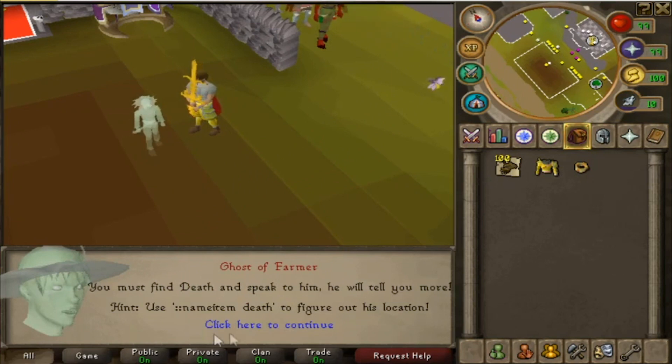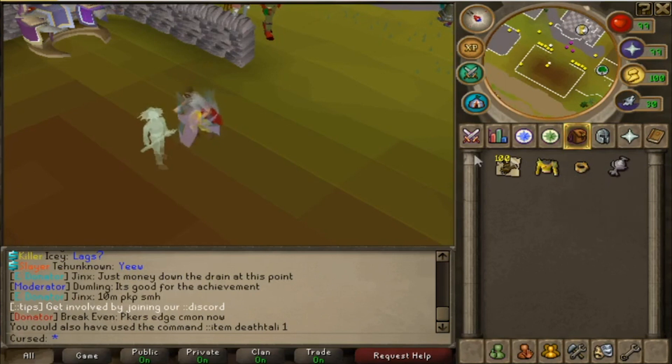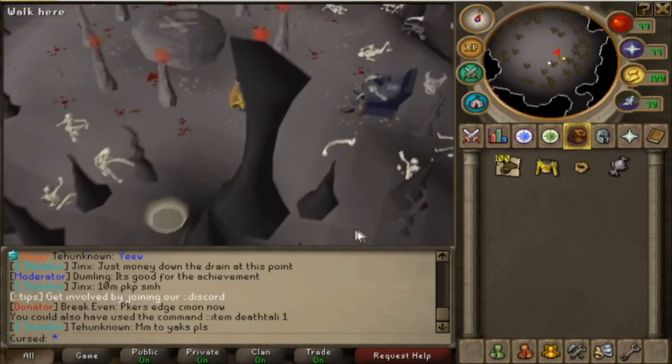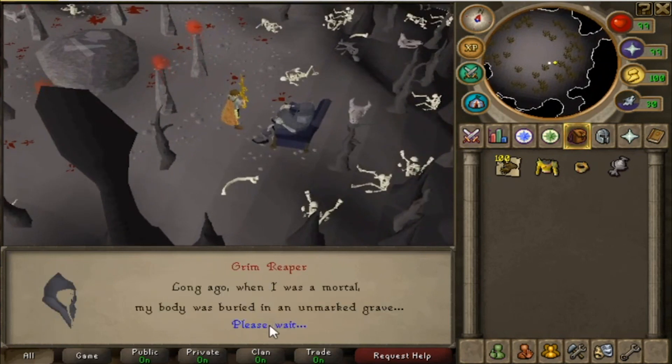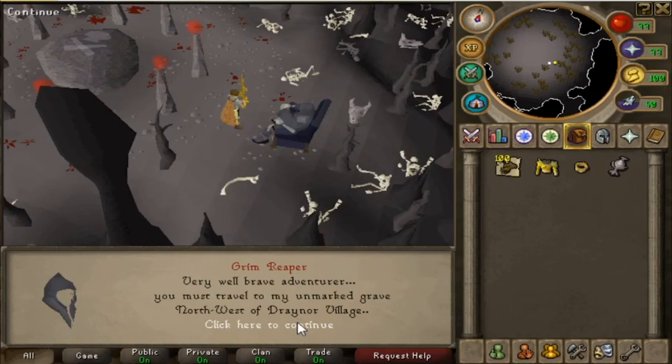Let's get started with the first quest — the Blood Quest. 'You must find Death; use the Death talisman item to figure out his location.' I'm assuming I need to spawn a Death talisman and that'll teleport me to him. We spawn our Death talisman and we found Death — the Grim Reaper! He says his body was buried, a spirit has moved in and is disrupting his rest; he requires a brave soul to travel to his grave, destroy the spirit, and bring back his remains.